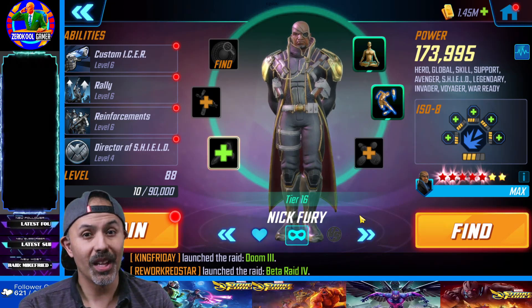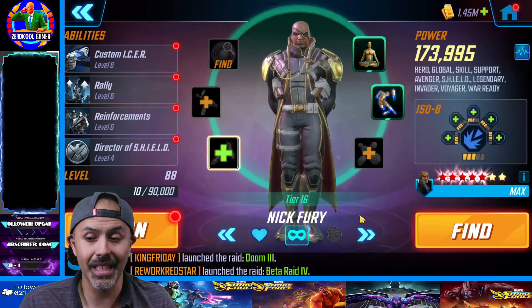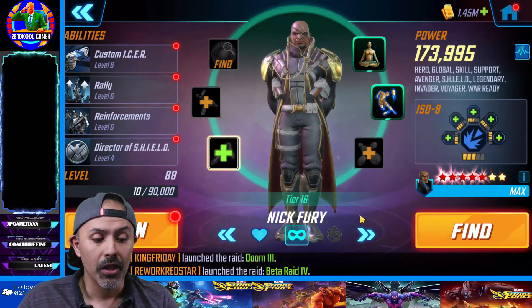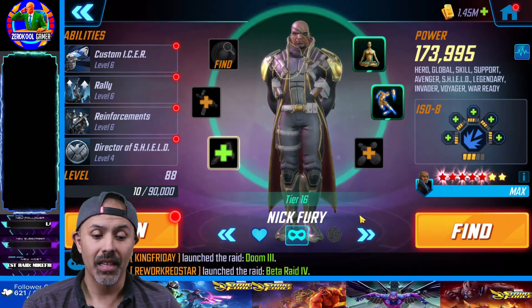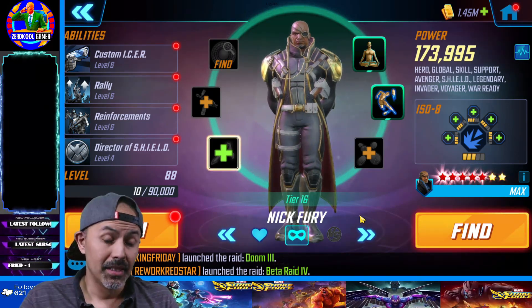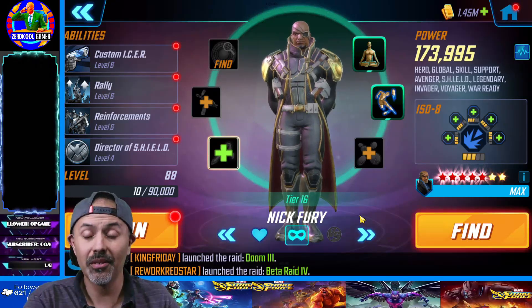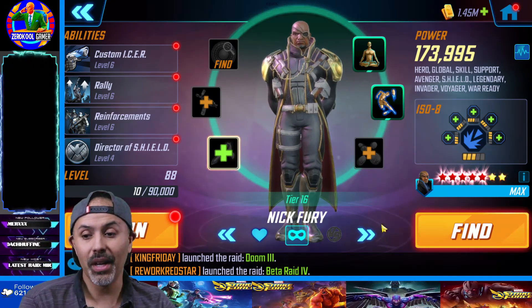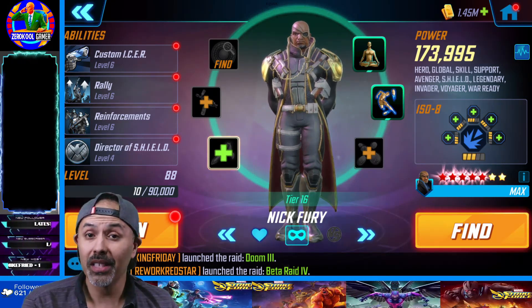Depending on the team and the matchup, I'm probably going to use all six of these guys. You basically need to build them up alongside other characters. You can focus on a taller roster instead of a wider one, but Scopely is trying to push us toward a wider roster. Either way, that is my top five or six plug and play characters for Cosmic Crucible.